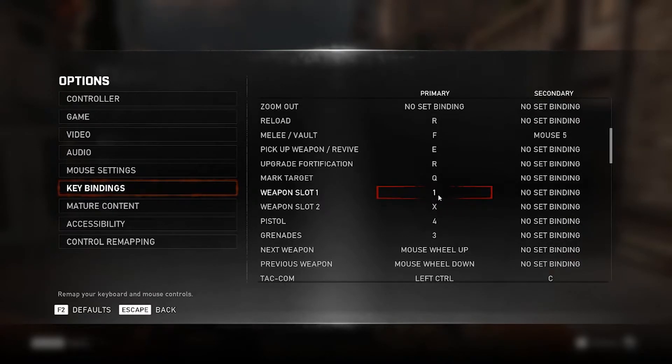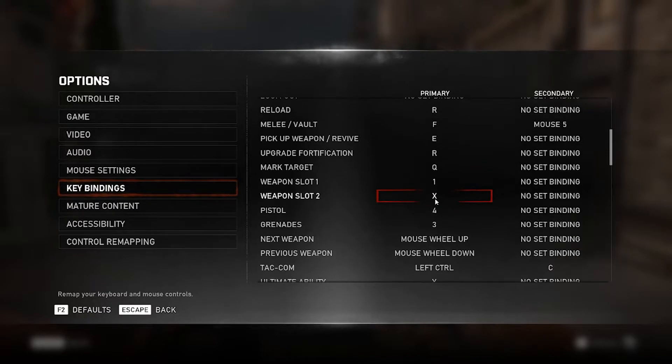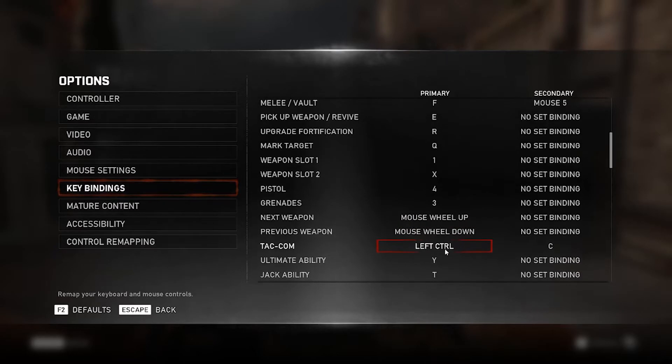For weapon slots, I use my scroll wheel to get to my Lancer, so the number one key doesn't really matter. I use X to get to my Gnasher, and I use four to get to my pistol. Then I use the scroll wheel to get all the way down to my grenades — so scroll wheel for Lancer and grenades, and X for Gnasher.